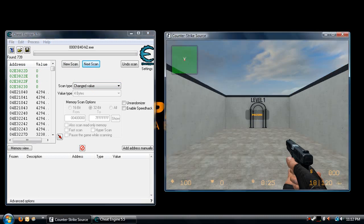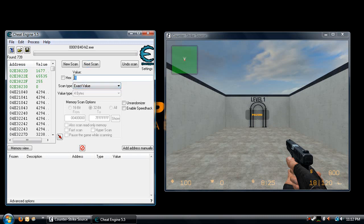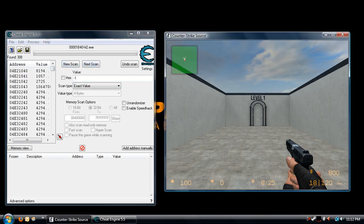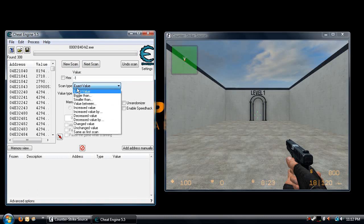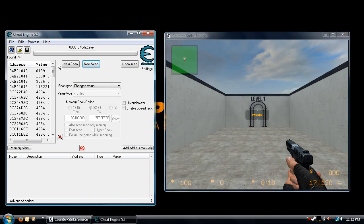Back into your game — repeat the process. Jump up in the air, pause, alt tab out. Set scan type back to exact value with negative 1, hit next scan. You'll get more values. Unpause, land on the ground, go out, changed value, next scan. Keep repeating this process. At this point I've got 68 addresses — that's probably good enough where I can look through the list and figure out which one I want.